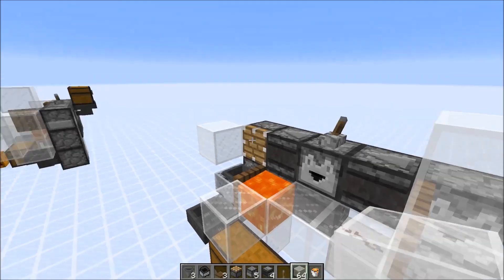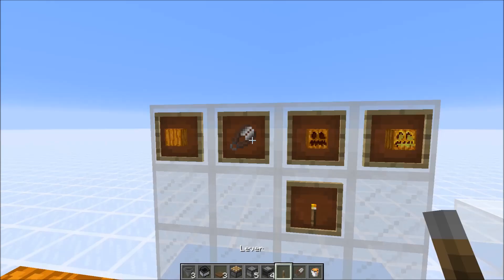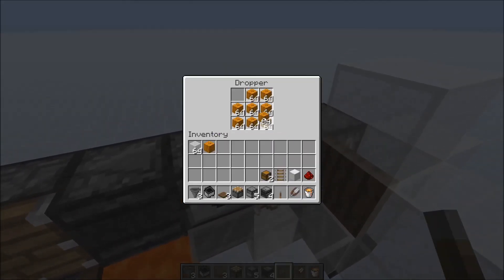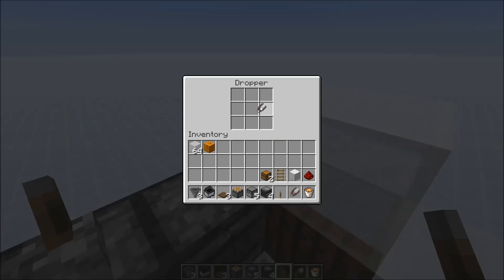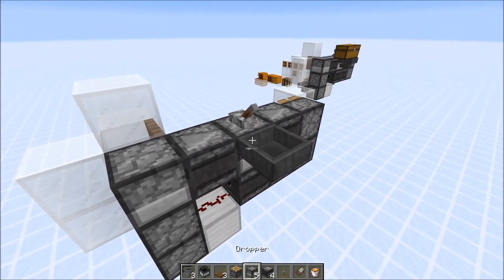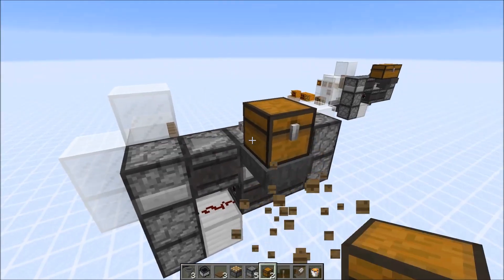Now you can fill this up with pumpkins and shears — pumpkins here and shears there. In case you want to expand the storage, just put a hopper here in the back and place a double chest there. The machine is done.